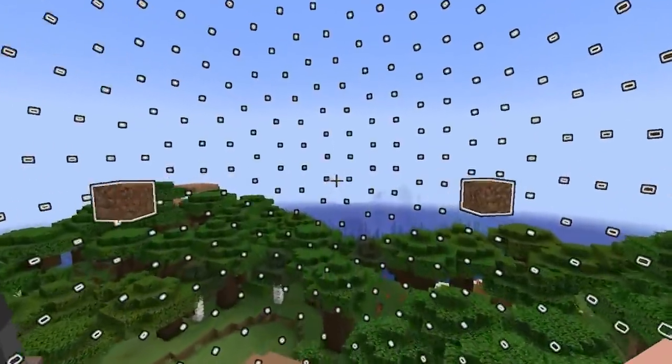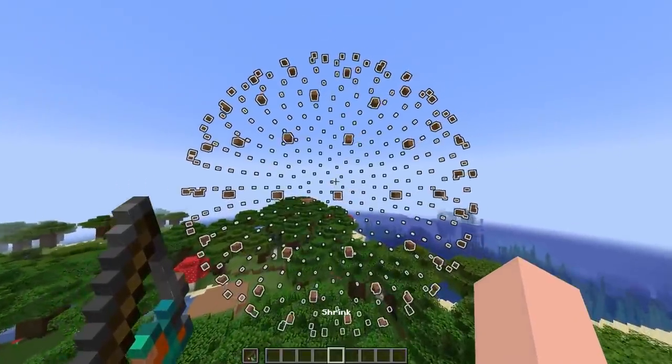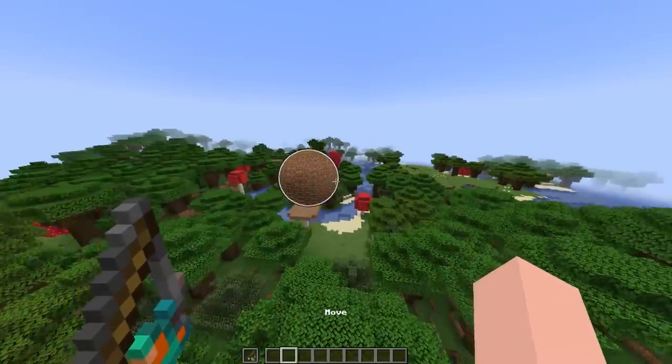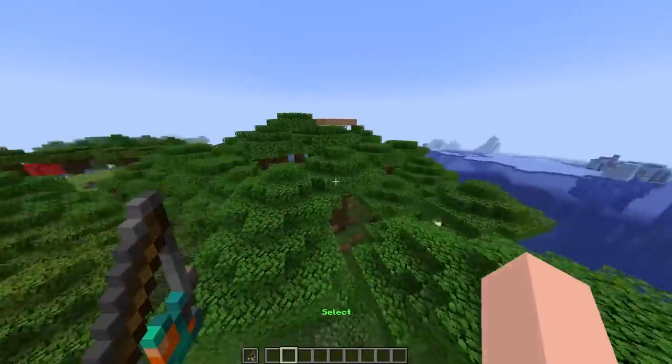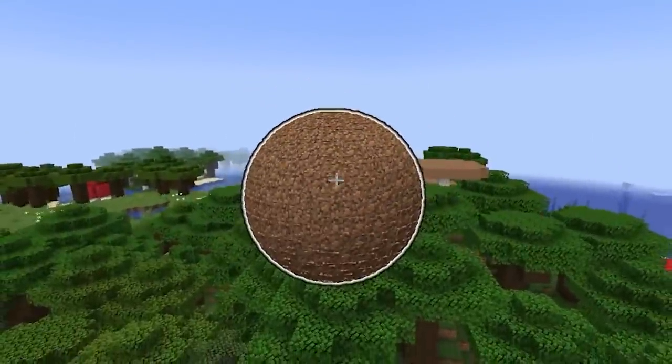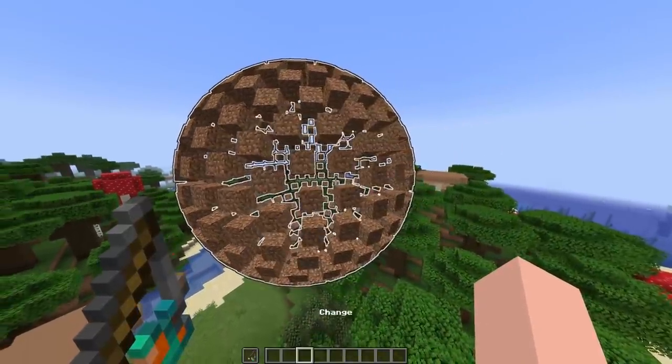This is going to be really interesting when we get bigger spheres — like the 1600-entity spheres. We may also experience a little bit of lag. We can compress the sphere, and we can move the sphere — push it in directions. There's a 'change' option but I don't think it actually does anything.